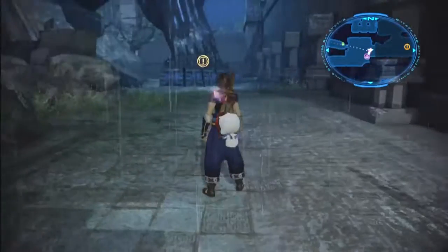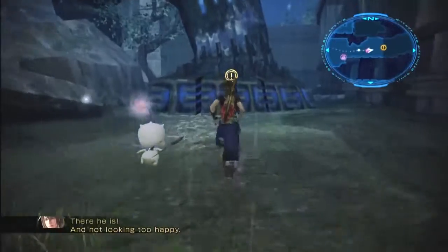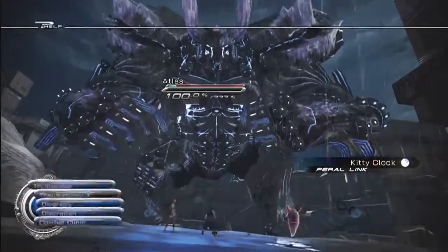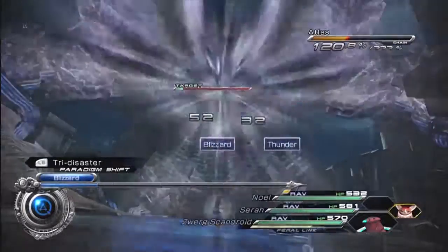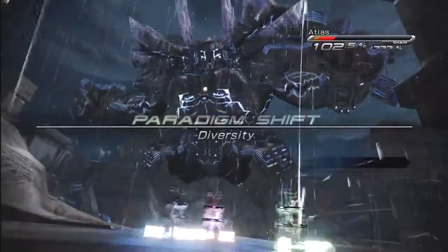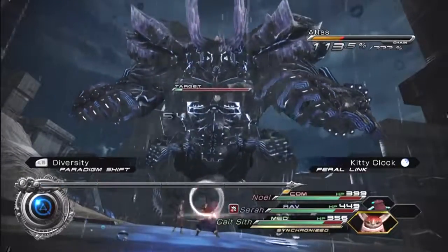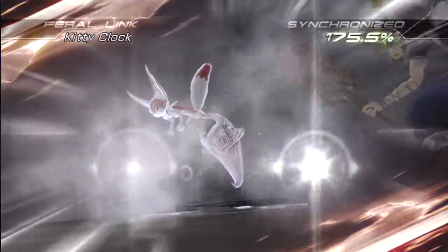I've upgraded all my characters I'm using and all my monsters are upgraded. Let's fight this Atlas guy now that he's weakened from those fragments I found. Let's do this. I can't take that — I'm gonna have to do Commando, Ravager, Commando. There we go. I need to slow that down so I can do my Tri-Disaster.